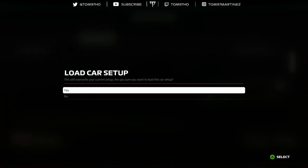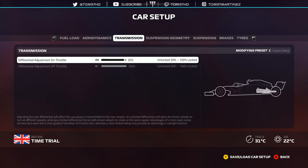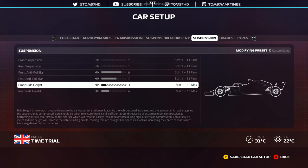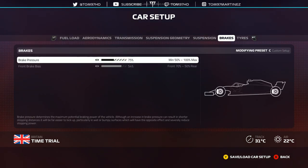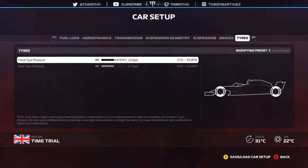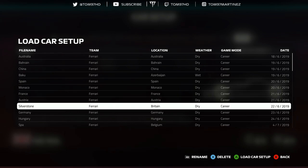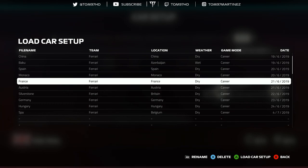France: 4-5 wings, 95/00 diff, three-quarters of the way on camber and toe. Suspension 1-1, 9-7, 3-4. Brakes 75/54. I found that at France, locking up is very easy and it can hurt you quite badly, so run the brakes more towards the rear. Tyre pressures at default. Next up is Canada — for some reason I don't have a Canada setup. I think I must have run a default setup around there and didn't save it.